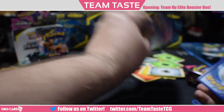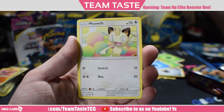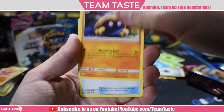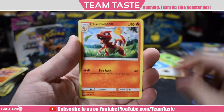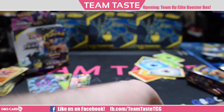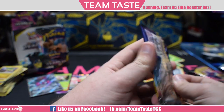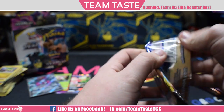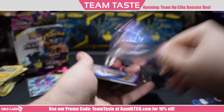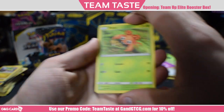Here we got Ferroseed, Meowth, Alolan Geodude, Grimer, Pidgey, Kabuto, Fairy Charm Ultra Beast, Tremelion, a reverse Paras, and the rare Alolan Exeggutor. I think Alolan Exeggutor is a favorite among a lot of people — it's just so goofy. It takes that clunky Exeggutor Pokemon and kind of makes it a little more goofy.